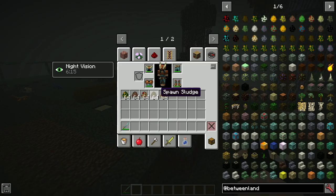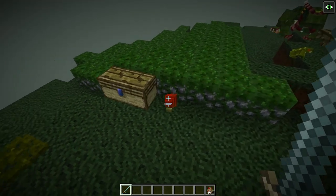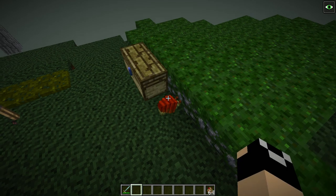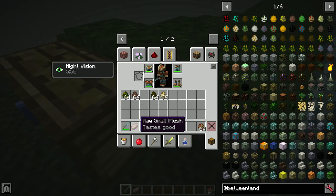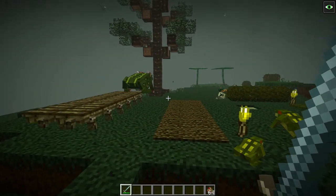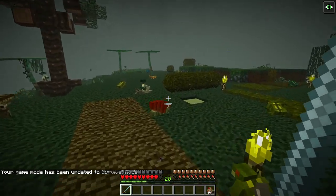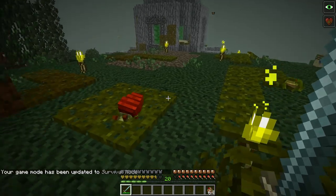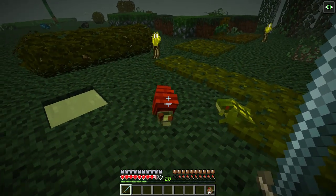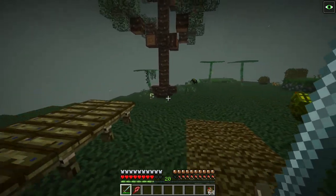For general purpose mobs, we have Bloodsnails, which spawn most anywhere — often from spawners as well as natural spawns. Pretty much anywhere you can find a Mire Snail you'll find a Bloodsnail. These are aggressive and drop Crimson Snail Shells used for Herblore, as well as Snail Flesh. Their primary attack is a short-range ranged shot plus collision damage. They can usually be killed in about one or two hits.